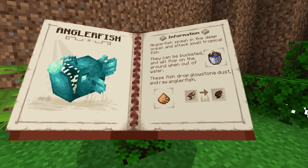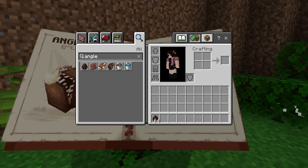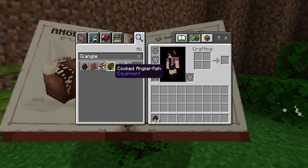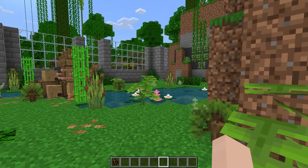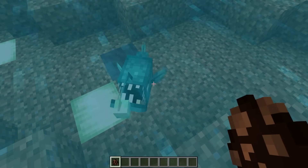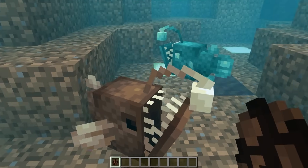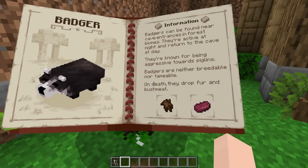The first animal we're going to look at today is the anglerfish. Here is the spawn egg, the raw fish, the cut fish, and the bucketed variants. Let's see what they look like in the water — they're real cool! Oh look, there's a brown one and a little blue glowy one.